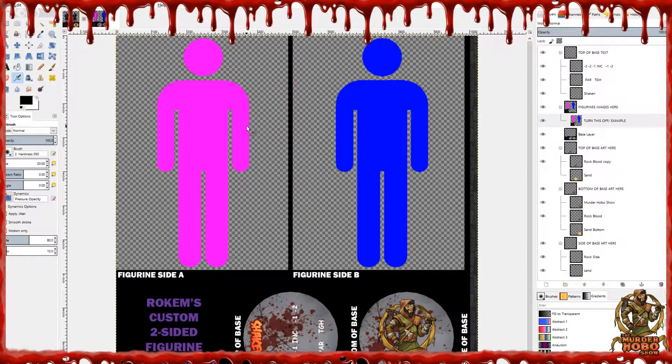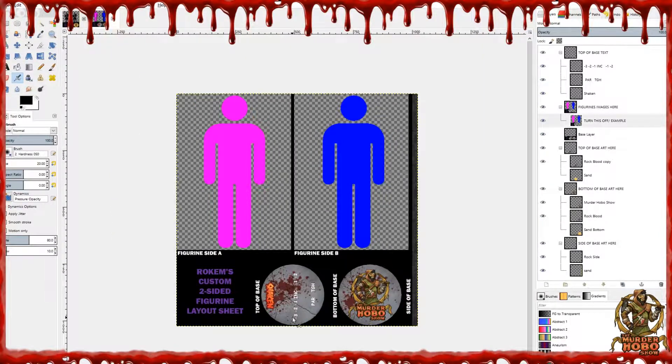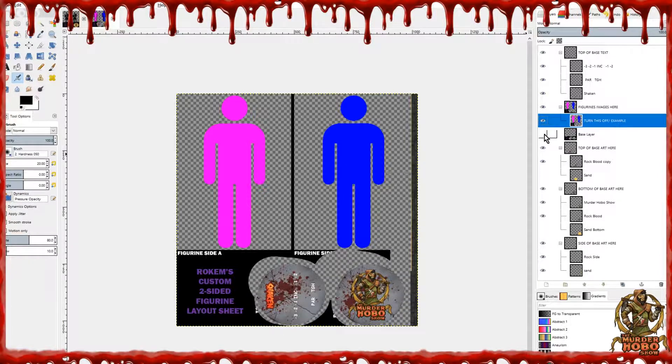We're transitioning over to GIMP. This is the Savage Worlds template — you can see it's got three, two, one written down here, and here are the blue and purple figures you see in the video. Everything is done in layers. The top of the base, the text — you can turn it off or on. There's the three, two, one incapacitated, the parry and toughness, and the shaken indicator.